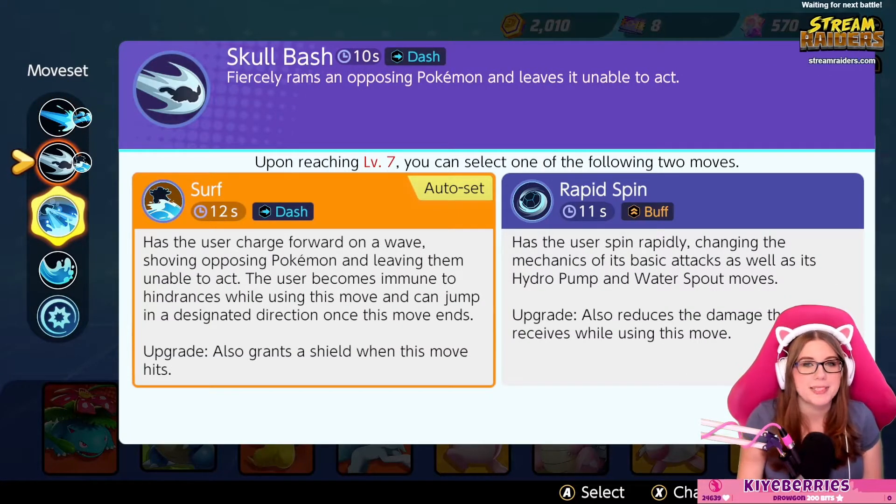Then we have Surf and Rapid Spin. Surf just continues to be OP — this is the fourth Pokémon that has Surf, and everybody's is a little bit different. Surf is crazy here as well. It has the user charge forward on a wave, shoving opposing Pokémon and leaving them unable to act. The user becomes immune to hindrances while using this move and can jump in a designated direction once the move ends. So his Surf gives him mobility.